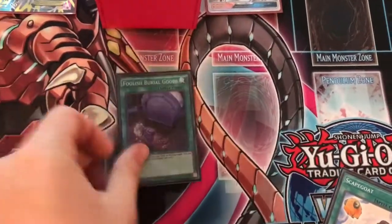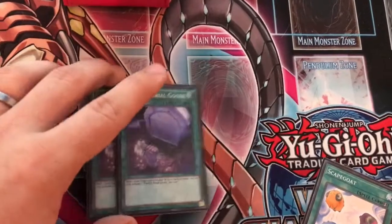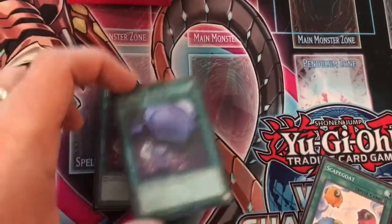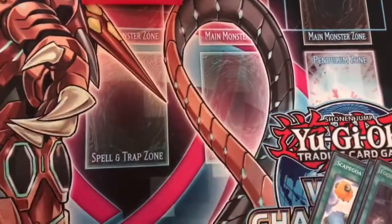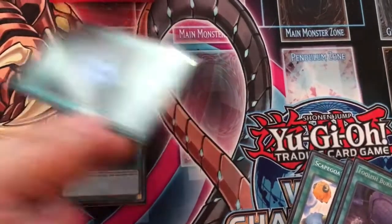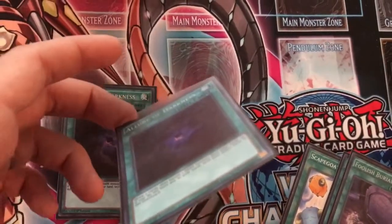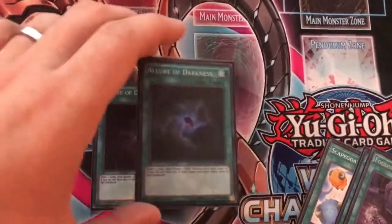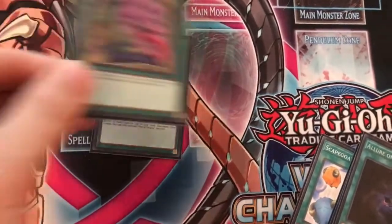Next, we're down to two Foolish Burial Goods. It's a really great card and you're not wrong for playing three, but it is once per turn so I don't want to see multiples. This deck is very fast and aggressive, already playing more than enough bricks, so I don't want to brick with multiple Foolish Burial Goods. Next, we're down to two Allure of Darkness. I do play ten DARK targets in total, but there are only a couple I don't mind banishing in certain situations. I don't want to banish Crimson Nova if I don't have to, and I don't want to see multiples of Allure in hand.